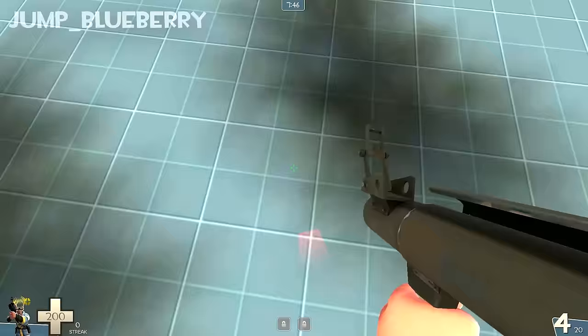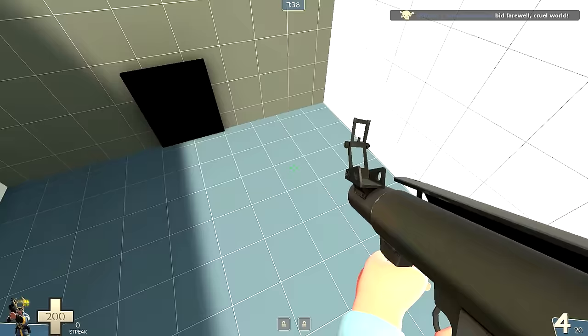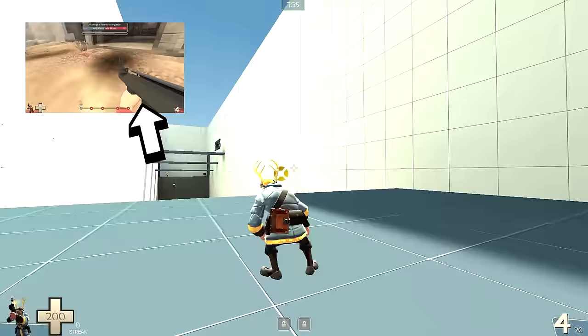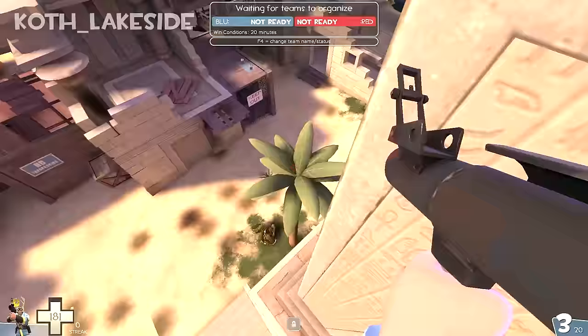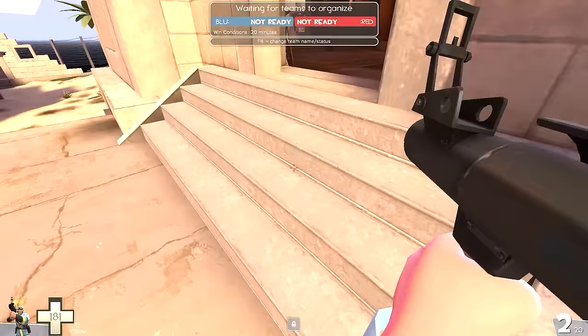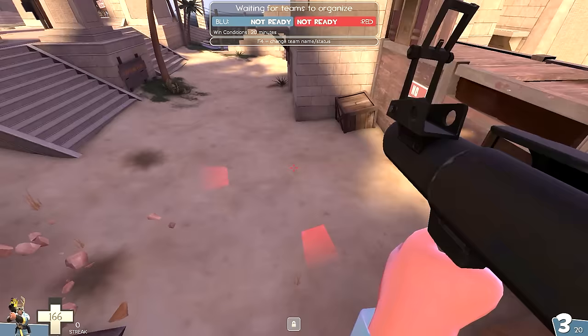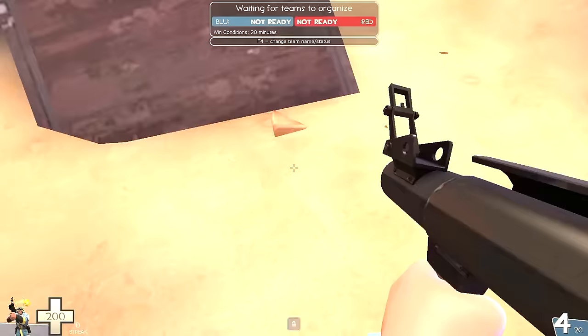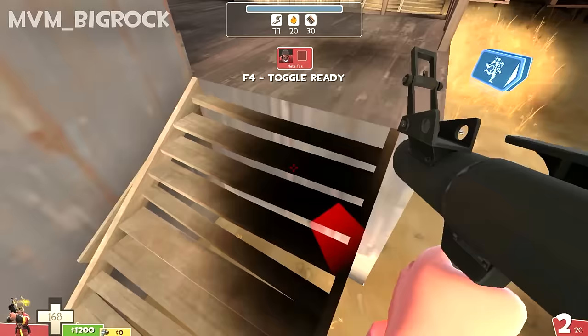Hey guys, how are y'all doing? My name is Nate, and today I'm here with an advanced rocket jumping tutorial. This is the second part of a rocket jumping tutorial series, so if you haven't seen the basics part, you should go check it out. Today we're going to be covering all the advanced stuff to rocket jumping, such as speed pogoing, surfing up ramps, and sinking and all that. The advanced part to rocket jumping is so much more fun than the basics — your mobility is increased, you can fly around the map, you can do all sorts of crazy, insane tricks. So hopefully you can get something from this video so that one day you can be a professional rocket jumper.